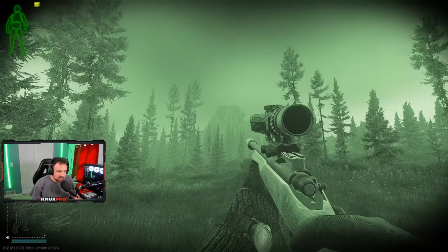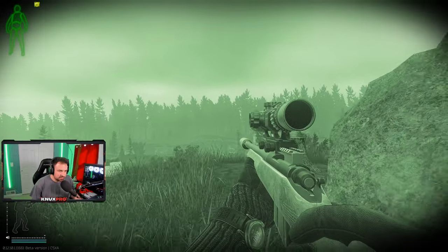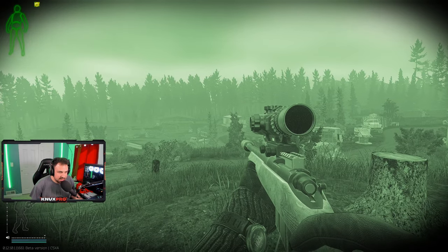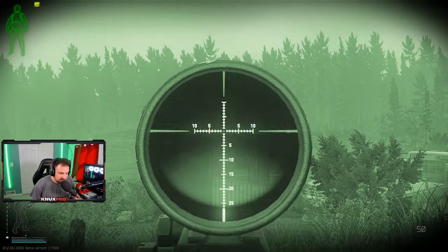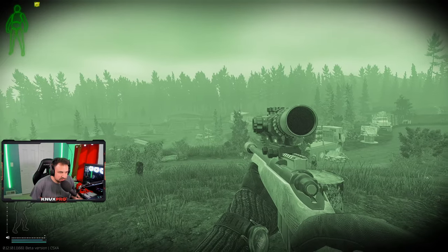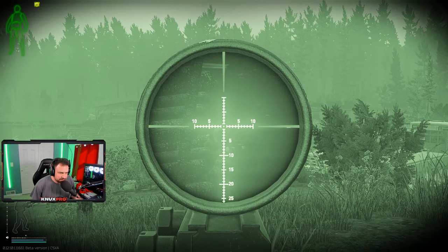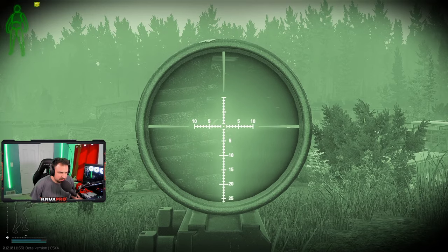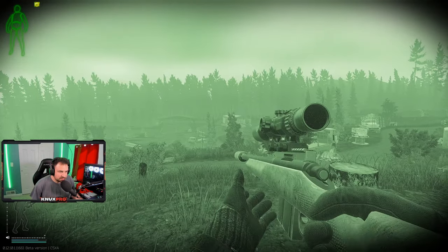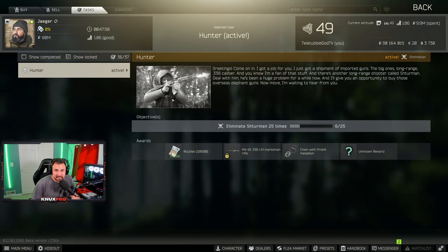That's Spine, that's the mountain, and my favorite spot over here in between these two rocks — outskirts is over here. It's nighttime, so even though we can see Shturman, he can't see us. He's right there — just put it on his head. We shot at him and he's not even shooting back. Right on the head — I think he's dead. Sorry for my poor shooting — easy peasy.